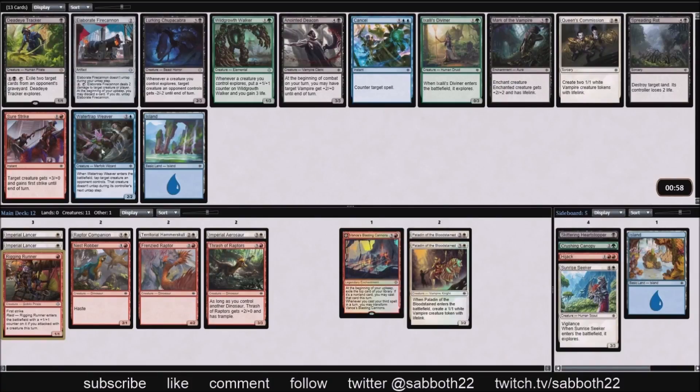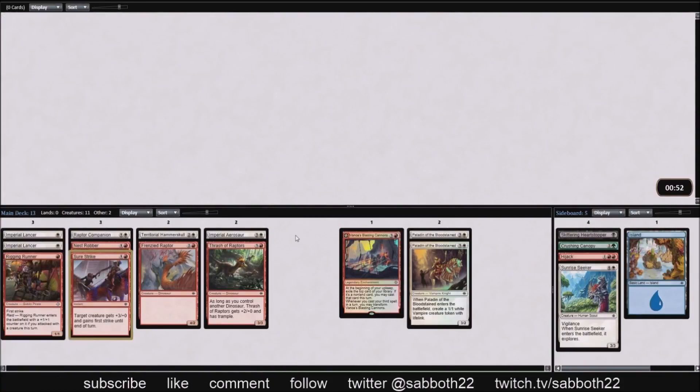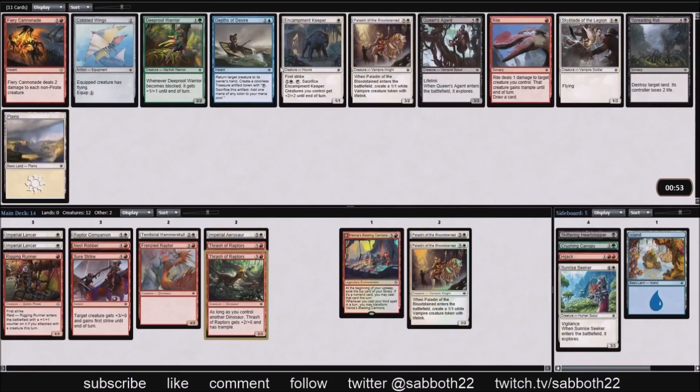Two white-red options: Sure Strike and Queen's Commission, to force through some double strike damage and maybe burn them for eight. We take Sure Strike here. Another Thrash of Raptors — I'm really liking this card and the best deck it goes into is white-red. We have plenty of white dinos to start things off with and it also helps out our Lancers.